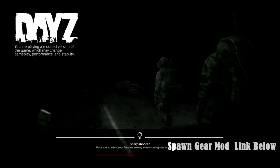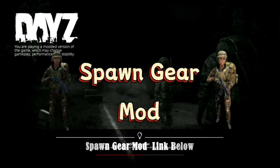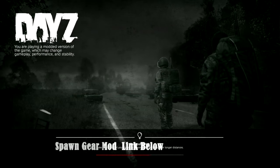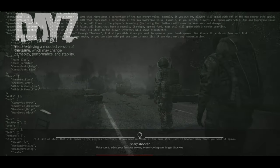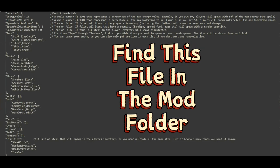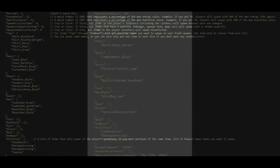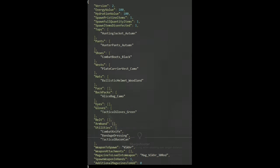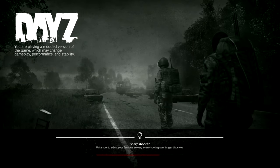Hello, welcome back. Today we will look at the SpawnGear mod. This mod simplifies customizing fresh spawn clothing by creating a SpawnGear folder in the server's profiles directory. Within this folder, there is a user-friendly JSON file named SpawnGear.json. Players can easily edit this file to customize their SpawnGear without the need to edit the unit.c file.